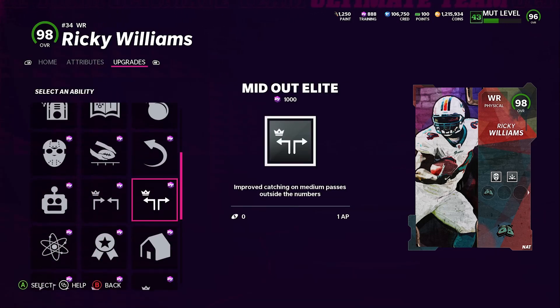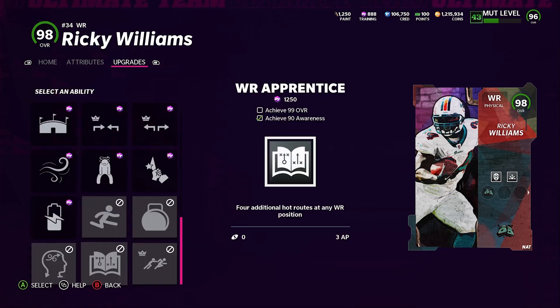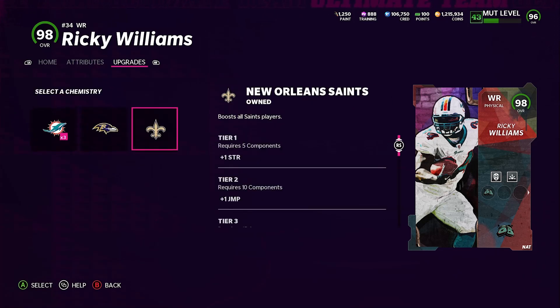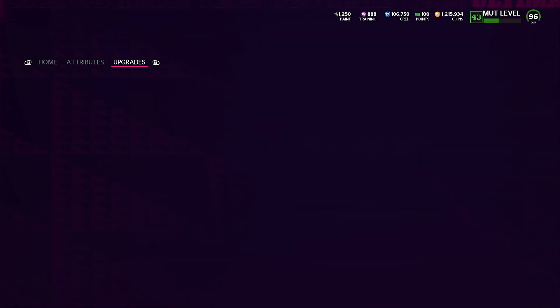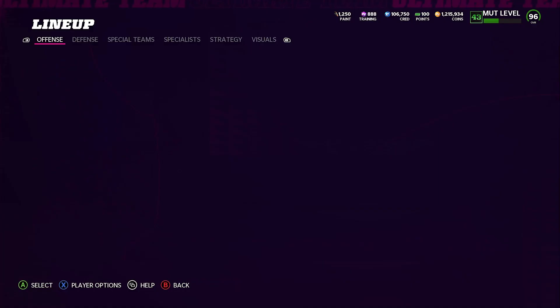These are also his other abilities — I'll go through quickly. Fourth tier is the same as the third tier. If you want to put team chems on him, you can do Saints, Baltimore, or Dolphins — he gets three out of three for Dolphins. I think he has a team builder, which is why he's able to get those. Let me go back and show you guys his stats.